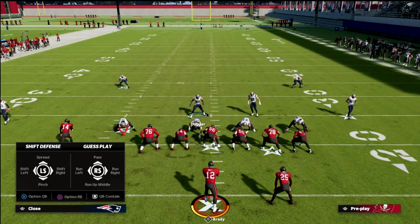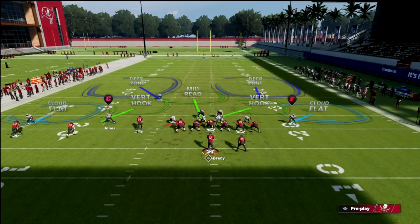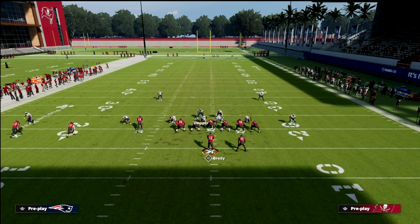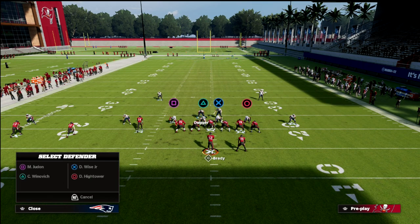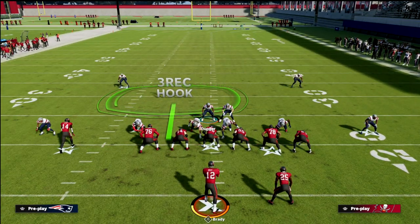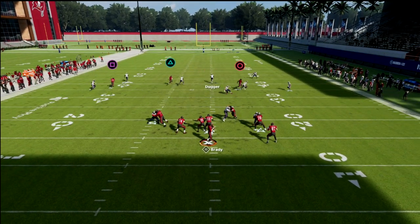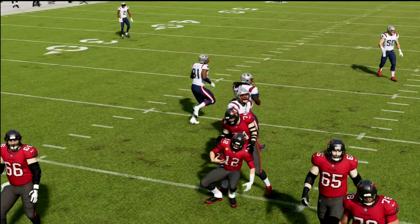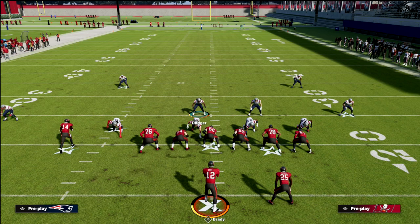Another quick variation is to user the safety instead. We can have it looking just like this, then take this defensive tackle and put him in a bluff blitz and rush three. Our responsibility then becomes the deep middle of the field — we've got to get deep, and if there's a post we've got to get back to it. This is another great way to run it if you feel confident in your user's ability to get back and guard the post or other deep routes.